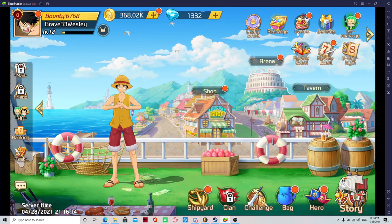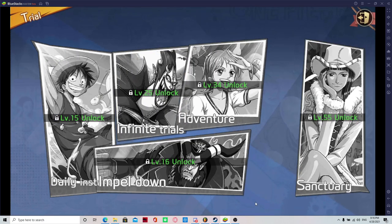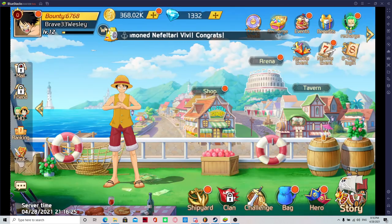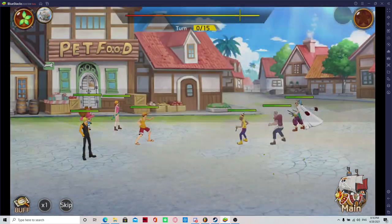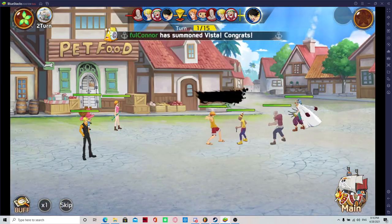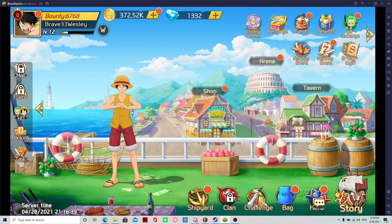Quick battle is also a way to level up faster so you can unlock things faster. If you're looking to boost bounty, unlocking challenges, it's definitely the way to go. If you're looking to play the slow game, I don't recommend using gems on quick battle — just play it out and you'll get to that level eventually. But at the start, you don't want to fall behind.